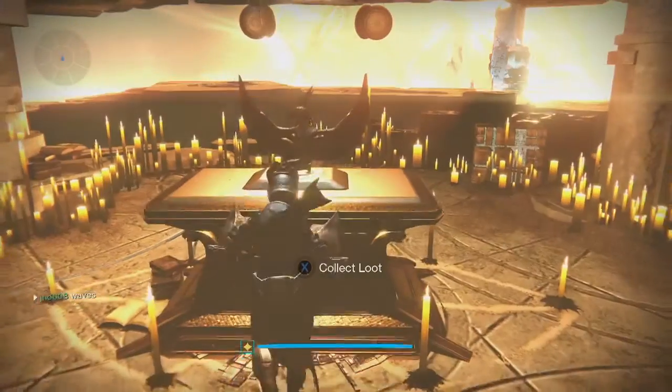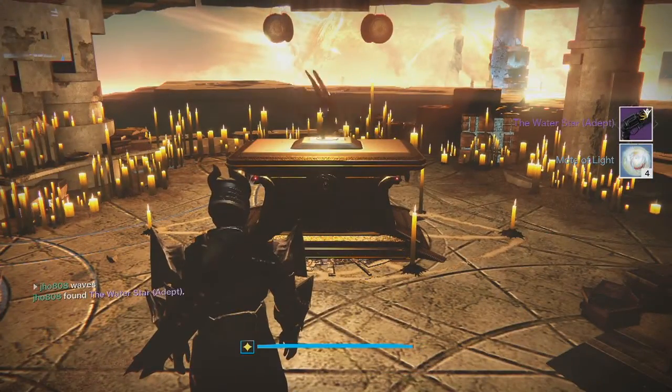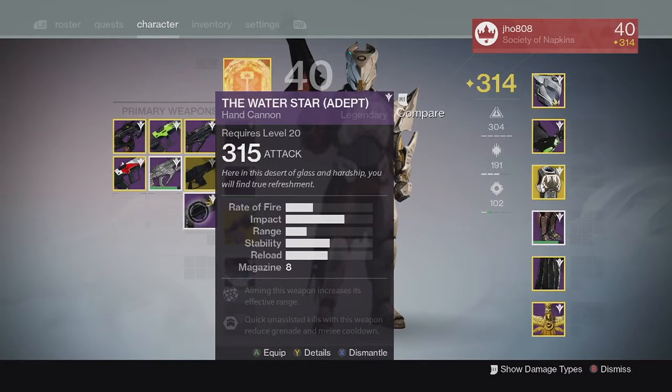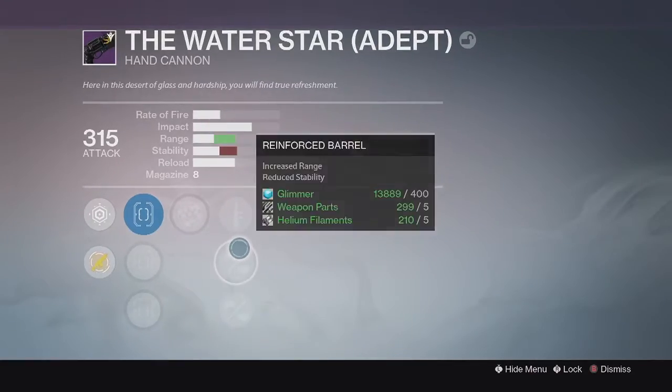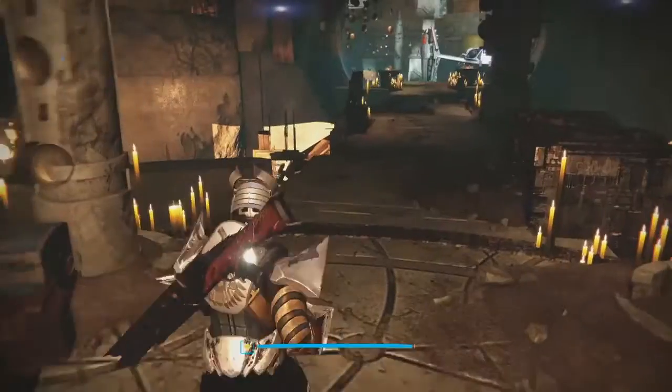Moving on to my next character, my Titan, from the Lighthouse chest, we ended up getting the Water Star Hand Cannon and 4 Motes of Light. My Water Star came in at 315, which is pretty decent. The Hand Cannon itself is actually pretty solid — I tried it out and it's a good one.